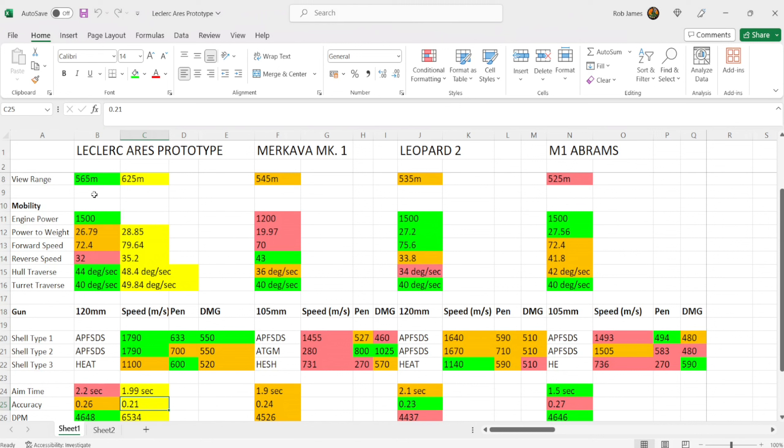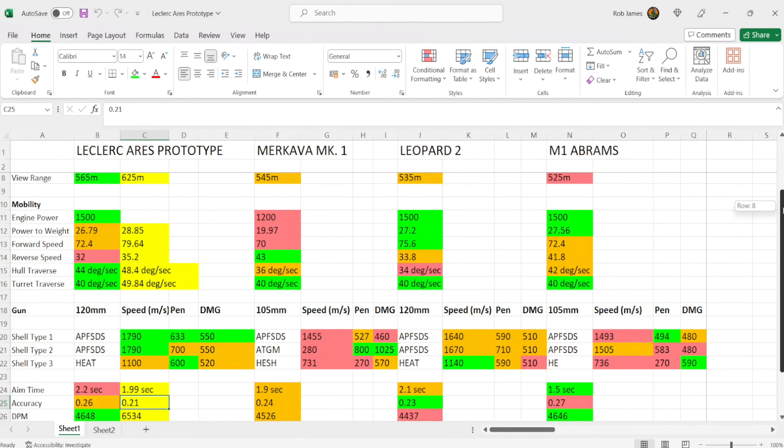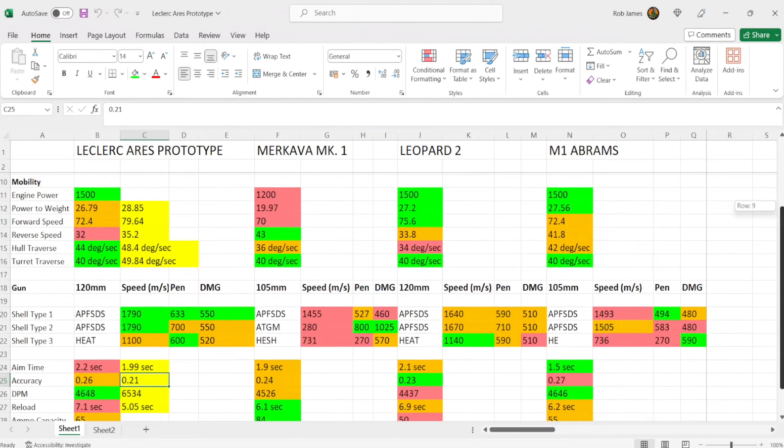Next, view range — best in class at 565 meters for a main battle tank. I found myself getting quite a lot of spotting assistance with the Leclerc Ares prototype, especially using combat rations or ventilation to boost it further. You can do some quite good scout work with your main battle tank, which is a bonus — much better than the M1 Abrams and the other two vehicles in this comparison.